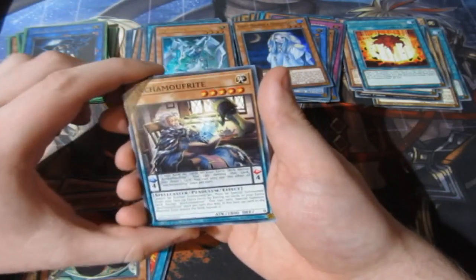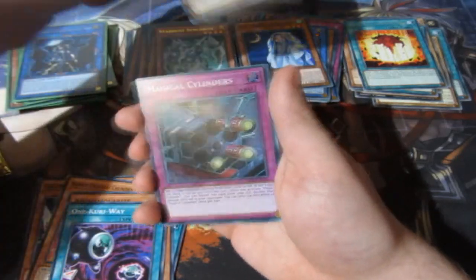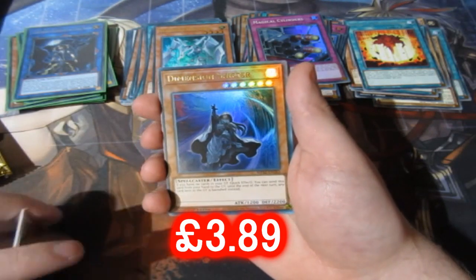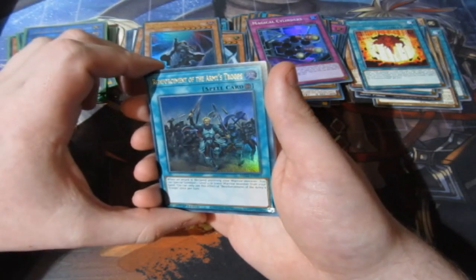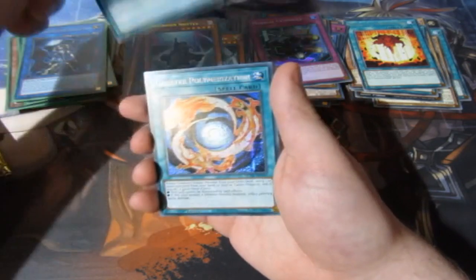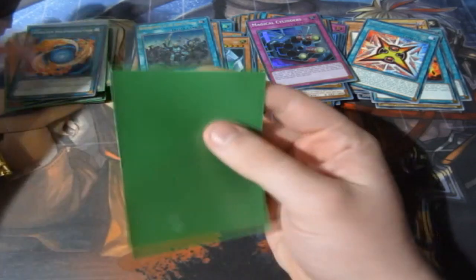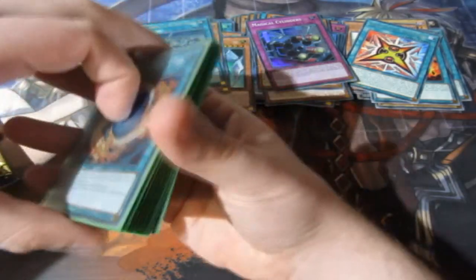We've got the good card for Pendulums, also good for Exodia. We've got Armored Sage, Magical Cylinders, Dimension Shifter as an Ultra Rare — very good to have. Reinforcement of the Army's Troops and a Greater Polymerization — secret rare. That's another double, but it's actually a really good double for Greater Polymerization. It'd be nice if it was Super Polymerization, which would be super, super nice.